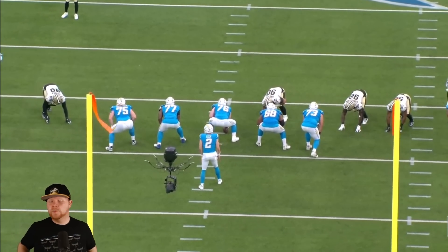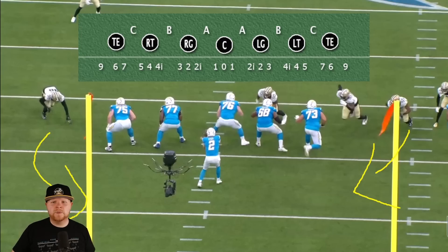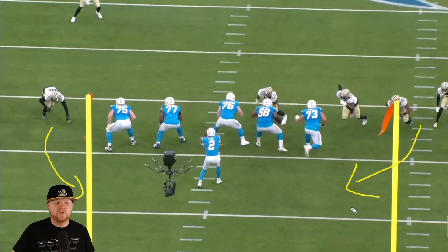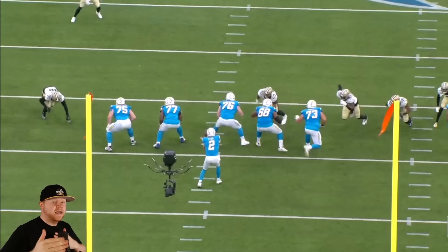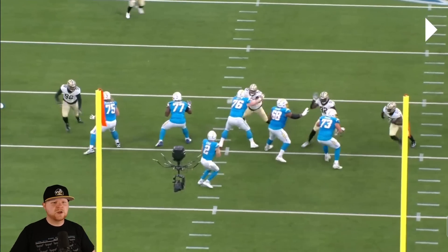Now we're going to have both of them on the field lined up in a wide nine alignment. We're not going to go through the entire set, but this wide alignment is outside of where a tight end would line up. Wide nine simply refers to the alignment — they're wide outside. They both have a similar positioning and a similar pass rush. The initial rep looks good from both sides. Foskey's going to actually try to break inside with a little stunt, and we'll watch Peyton on the left side.